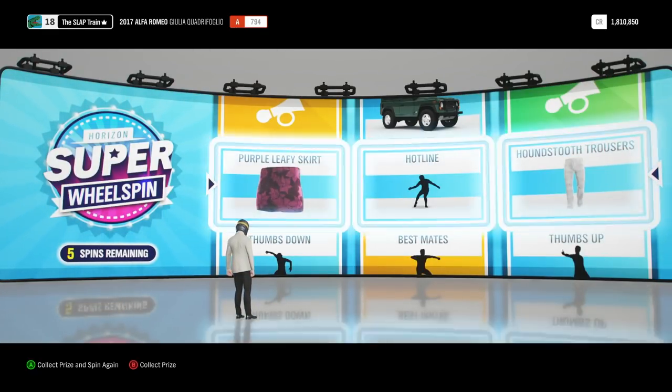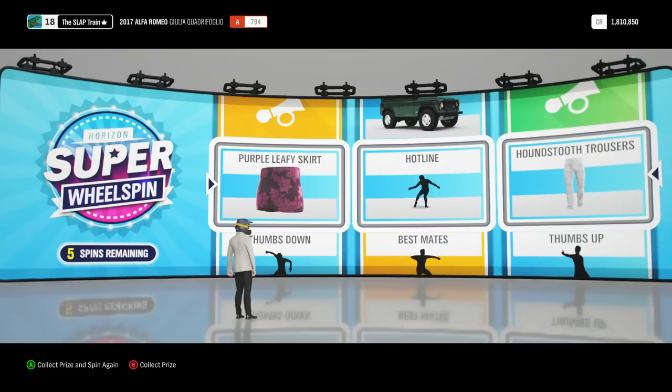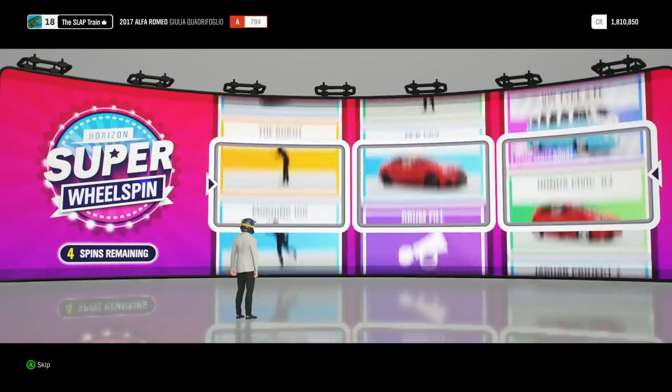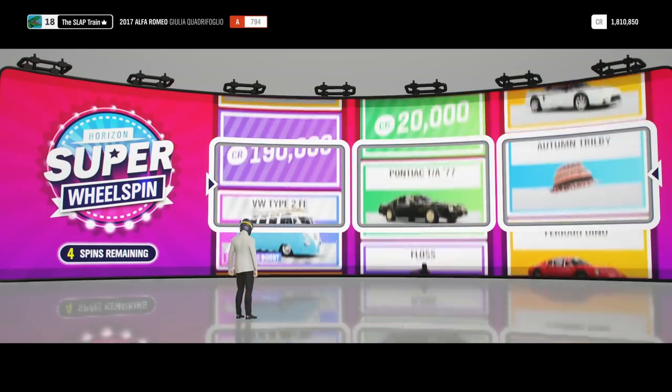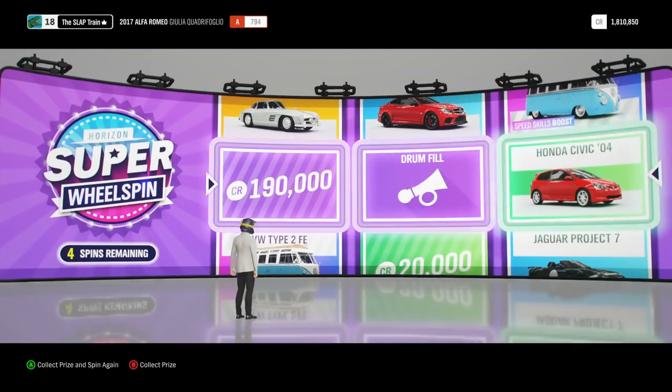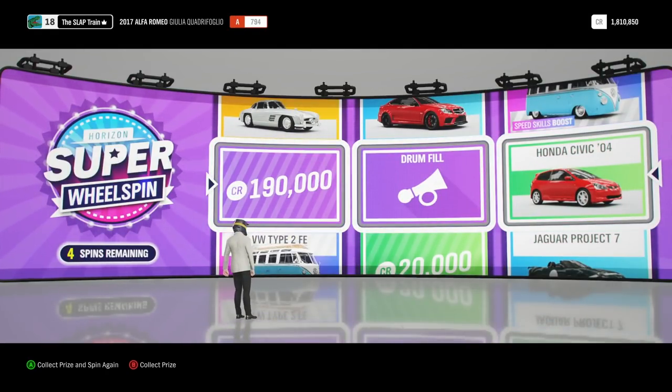We got the Hotline Bling though, man — I'll take it. We got the houndstooth trousers — what the hell does that even mean, houndstooth? We got a purple leafy skirt. Throw that on my dude, anything's possible this year. Super wheel spins — four left. Come on, baby. Bag van — look at that bag van down there, man. It's also on top — hey, we can put them both together, you get the full van. Type 2 Forza Edition — that had speed skills boost and it looks dumped, man. I really do like that.